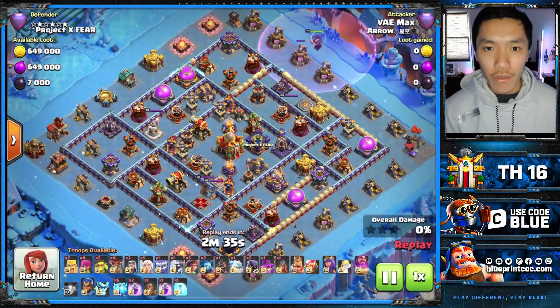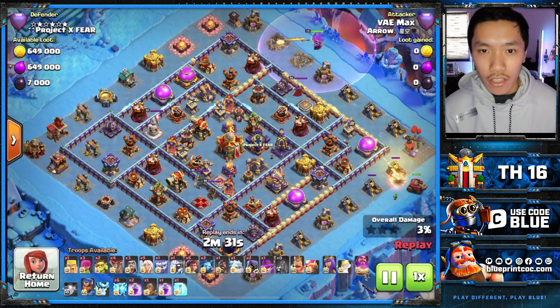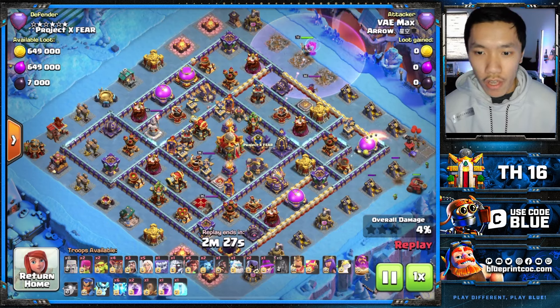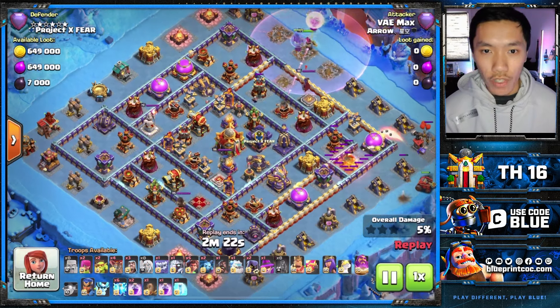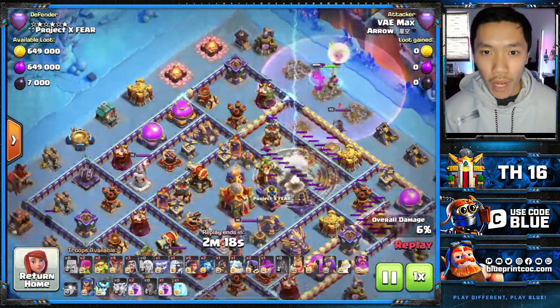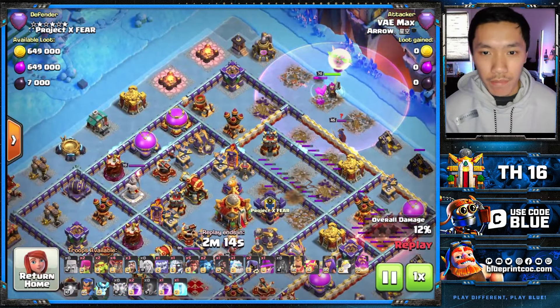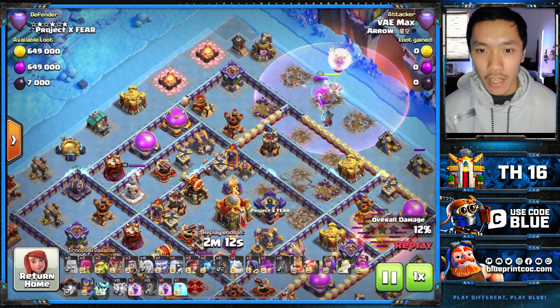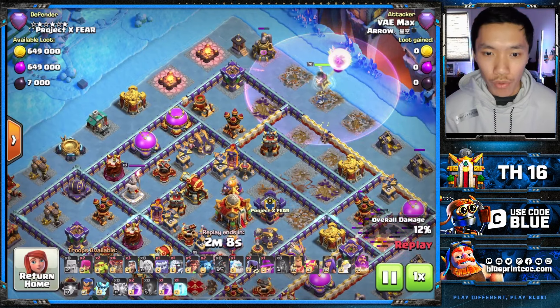First up, we have Max tackling down this Double Poison Ring Base. He is going to start off by dropping the Flank Flinger with a few barbs just to take this Warden down. He is going to start this Warden Walk towards the RC side, and the Warden does have that Rage Gem on him — if he's taking some damage, the healer is going to heal and speed this Warden through its Warden Walk.